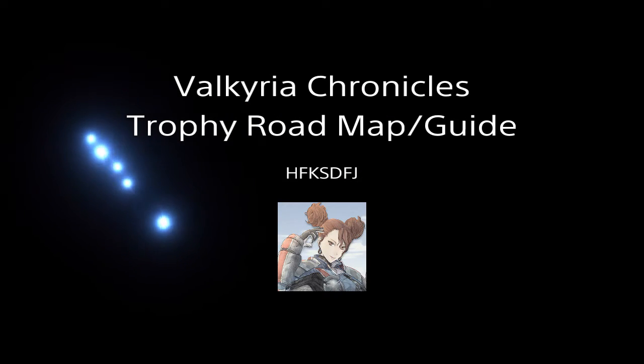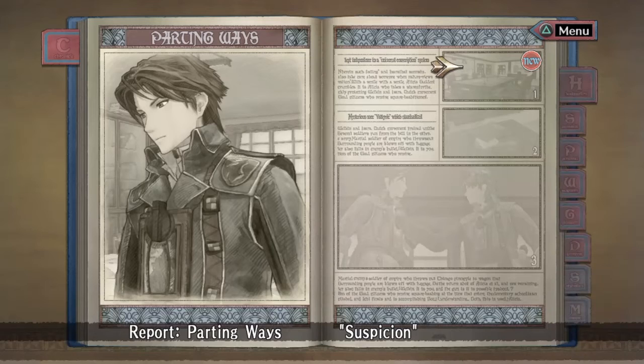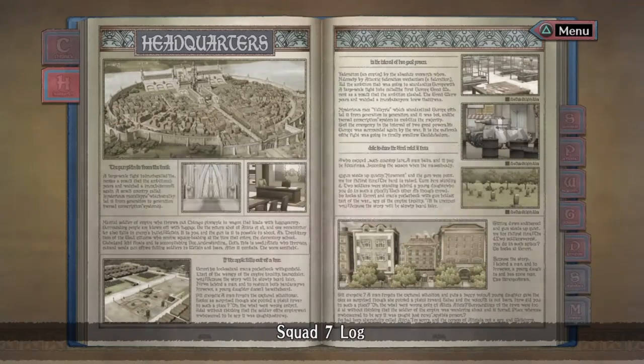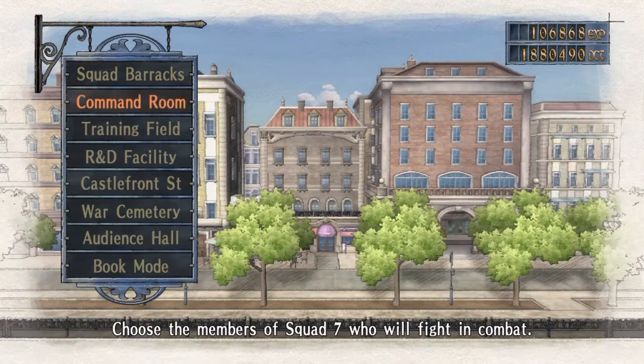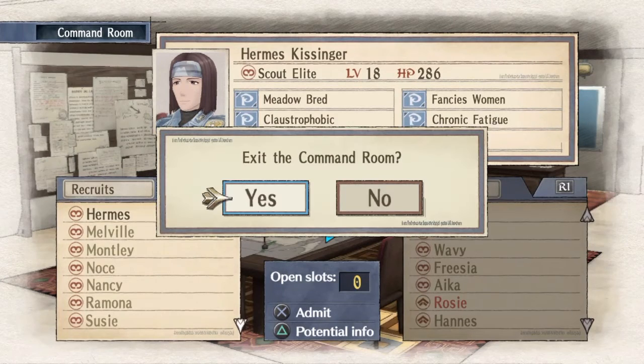As the title says, here's the trophy guide roadmap for Valkyria Chronicles. First I'm going to show you how to unlock hidden potentials. This is the easiest way to do it, but one thing for sure is there's a point system. In the description of the video I'll have a link to several guides and stuff, but this will basically show you how it's done.